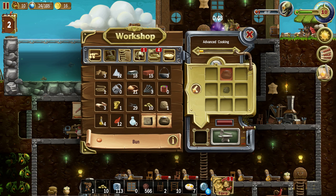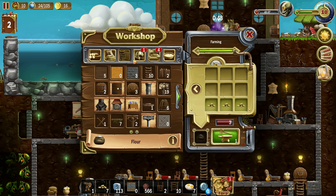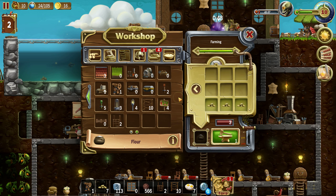Let's see — we need flour. To do that we need grain. We have some. We need to build a mill — completely forgot. Where's the mill? We have it already. Let's install it then.